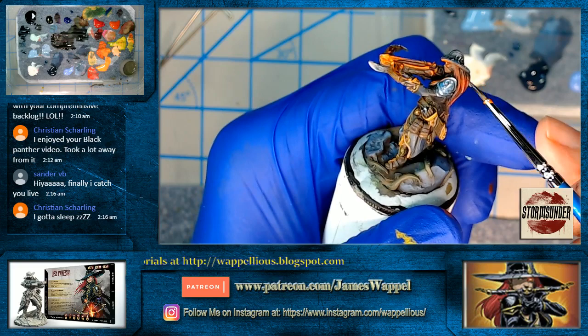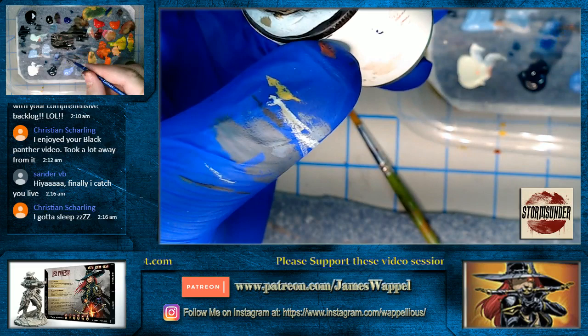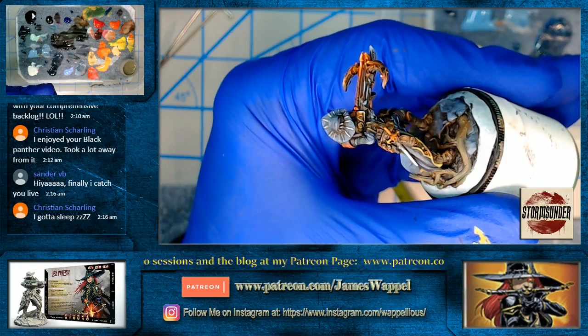Painting black on a space marine could be very different from something that's more of a fantasy type figure. Back to my blue over here — we'll mix it with that gray and add a touch of Faded Ultramarine. Hey Sander, how's it going? He was wild — he was one of about five so far of the Marvel Crisis Protocol figures that I've done.